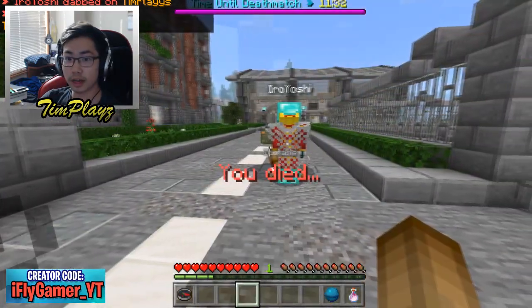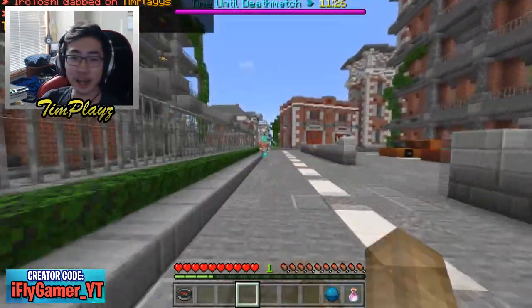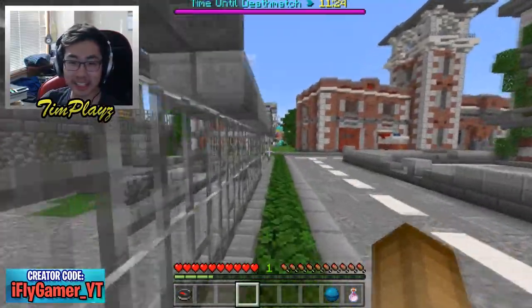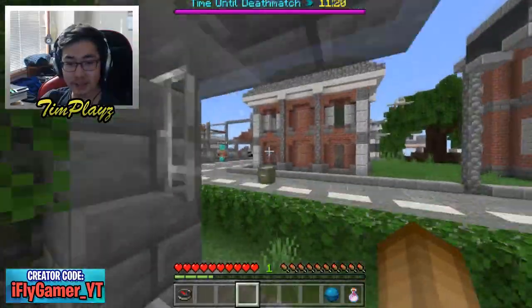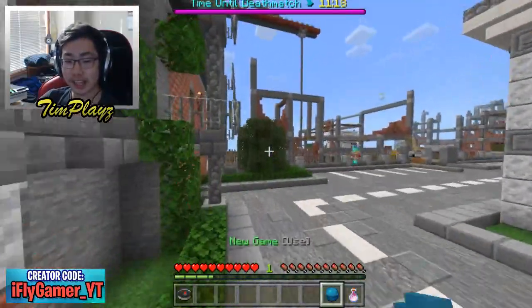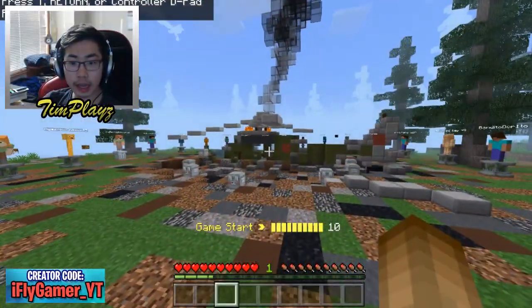What just happened? I didn't even hear him, he had a diamond sword. That was a pretty sad ending, I didn't even see him — he just came up from behind me and surprise attacked me. Let's get into our next game and move on.